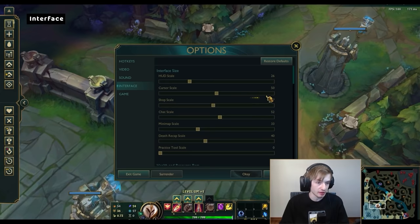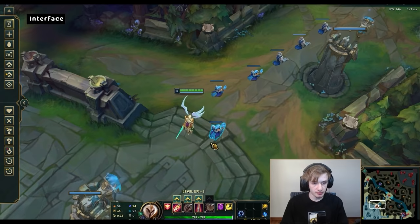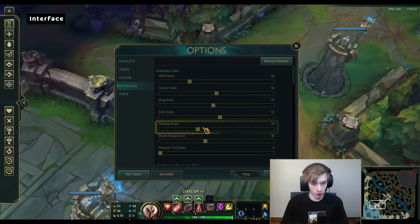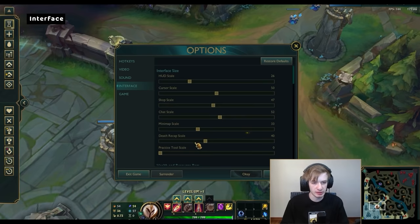Shop scale — I don't know why it's at 47, but I'm keeping it that way. Chat scale — I like it somewhere in the middle. I don't like it at the lowest because I can't see the chat, but I don't like it at the highest because it's too big. Minimap scale — this used to be 100 by default, but Riot made it so you can make the minimap much bigger. Now 33 is basically what the old default 100 used to be, so 32 is roughly the normal minimap from the past. Recap scale — I should just put it on zero, it's useless. Practice tool scale is already at zero, which feels super big already.